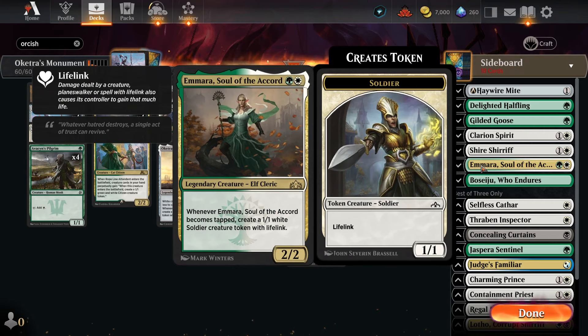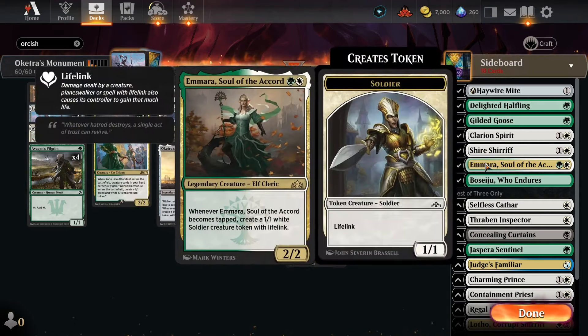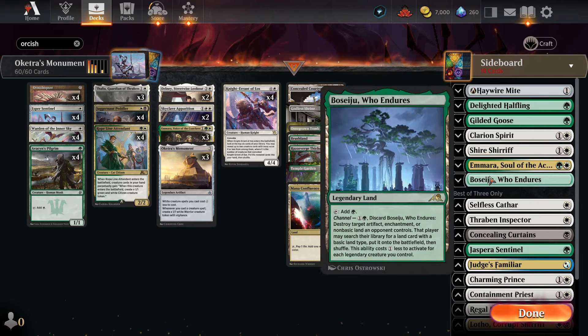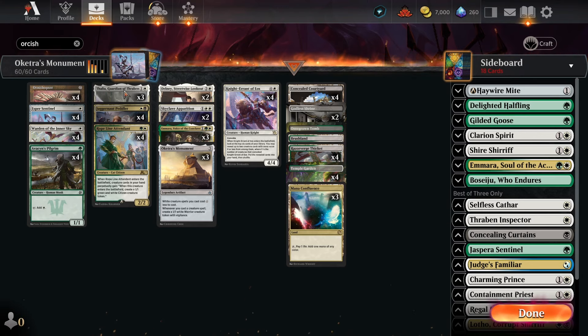Emara is a card I've been trying — there are so many ways to tap it between Knight-Errant, Warden, and attacking. The Seijou land doesn't work in this deck — you can't afford a mono-green land. Like I said, there are a million different versions: more aggressive builds, more all-in token builds like a Green-White that cuts Juggernaut Peddler for Emara and Clarion Spirit. I even tried a Soul Sisters build and a Humans build, both with some merit.